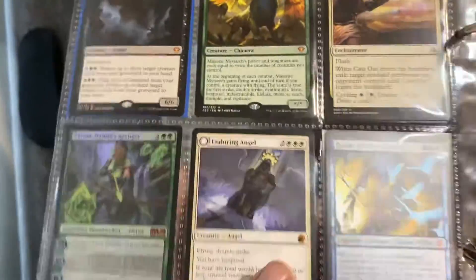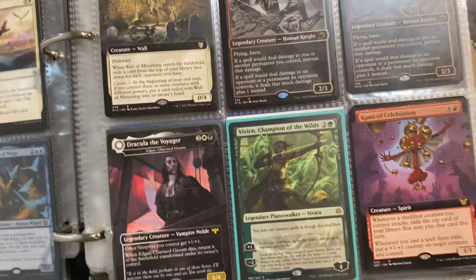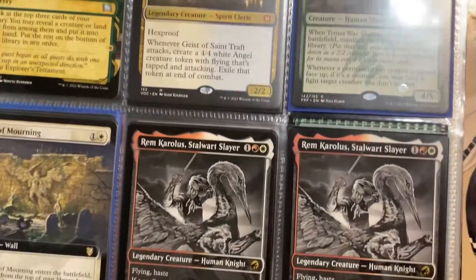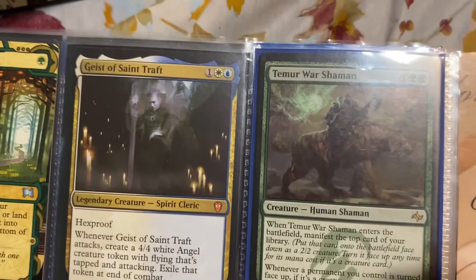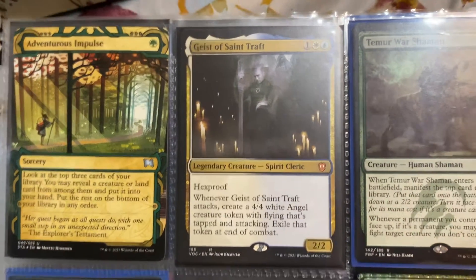Got a bunch of different stuff. Angels — just built an angel deck. About to upload a deck tech of my angel deck, you guys can check it out. And this is a real nice commander, if you guys play commander — creates angels.